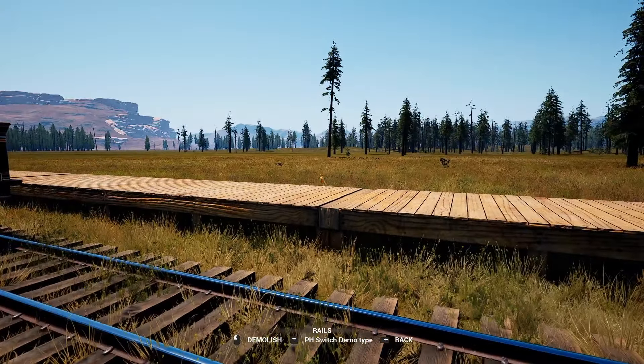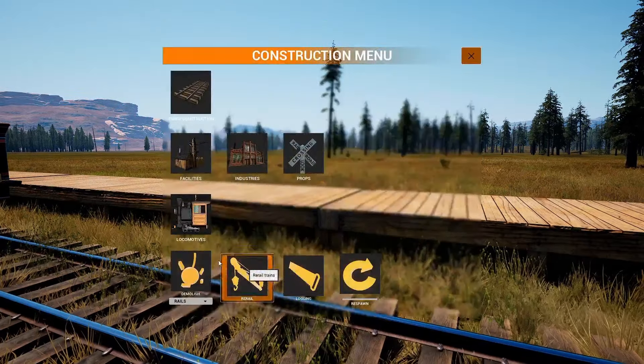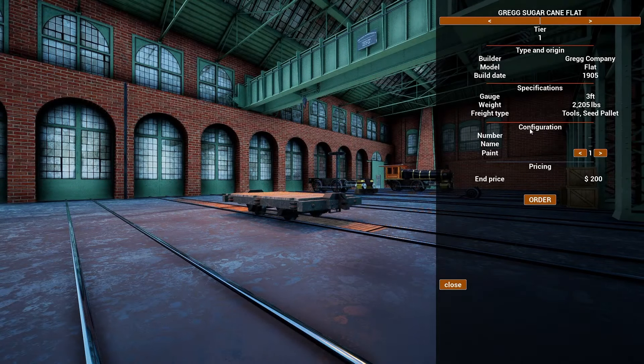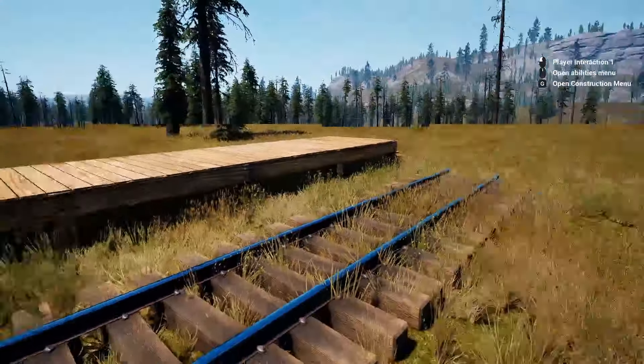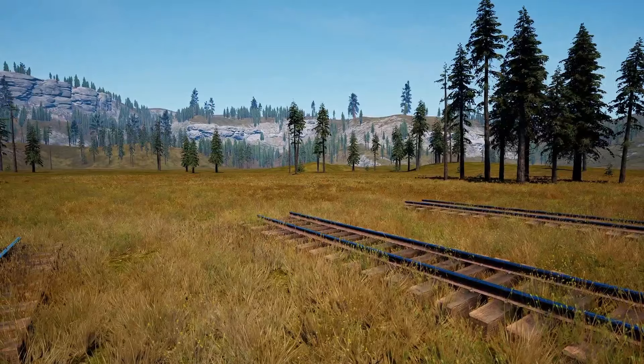I don't want to demolish anything. Let me go back to that menu and look at the locomotive. We got the logging plot so we can do logs. We're gonna need that but we need to do logs first. How much money do we have? I don't think we have any.